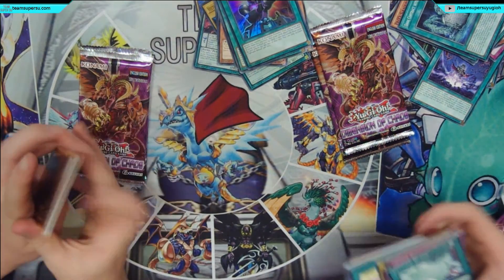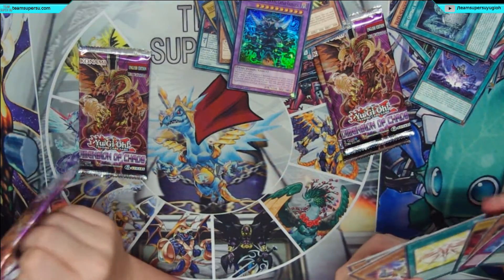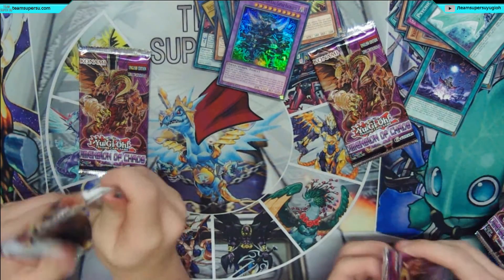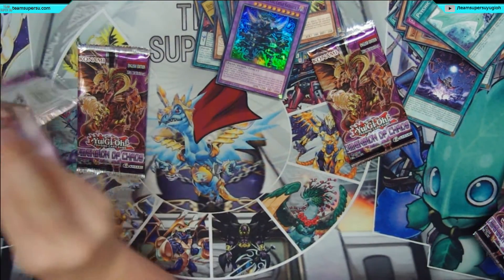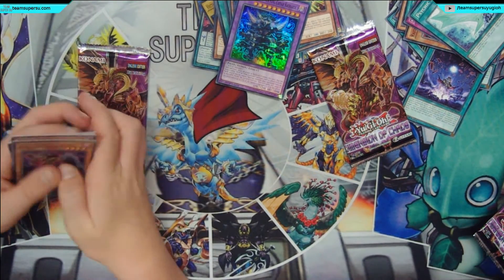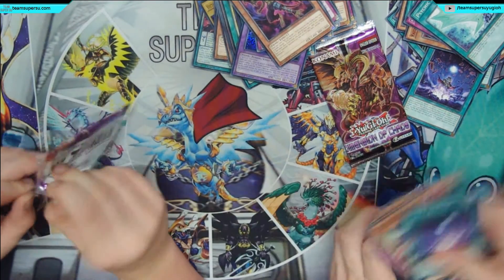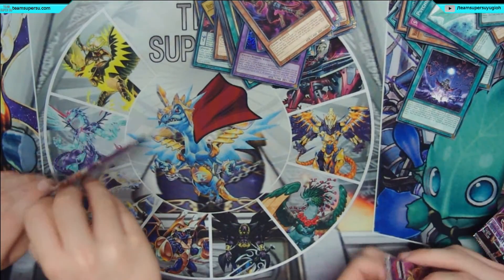Rayo Corobo, and DDD Sync Fusion — nothing, and then nothing. Two packs left, no secrets. Yes!